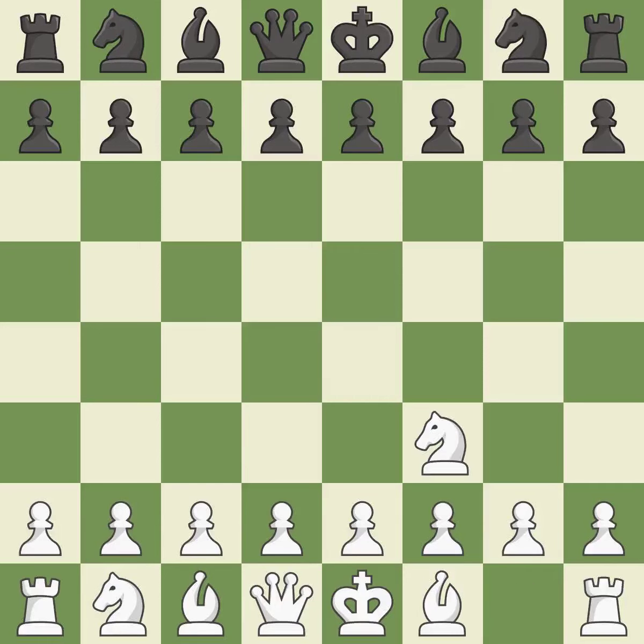The Réti is a less common but flexible opening that controls the center with the knight before committing a pawn. d5 occupies the center and controls the e4 and c4 squares. The d4 square controls the e5 and c5 squares and establishes a solid center.